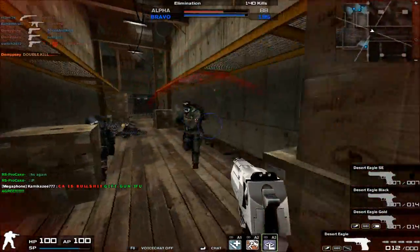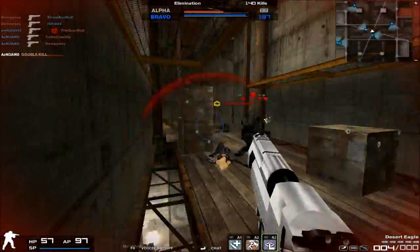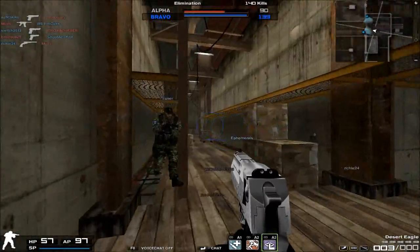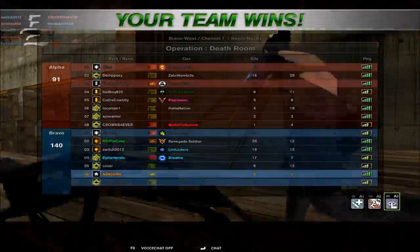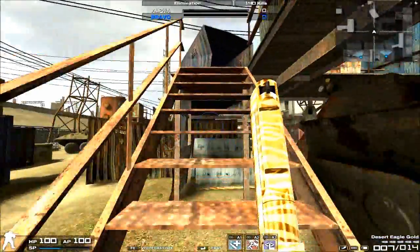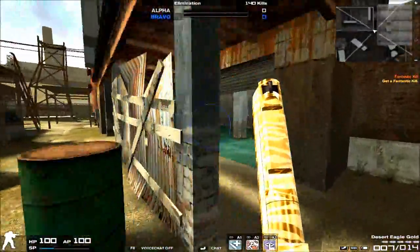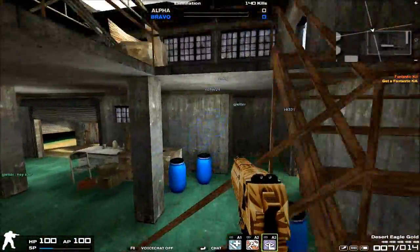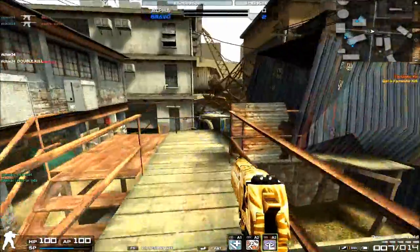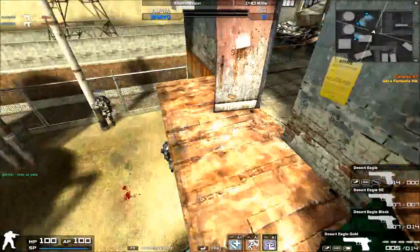Quarantine isn't much better for the Desert Eagle either. Despite its surprisingly good portability, it only has 14 rounds, and even though Desert Eagle bullets push zombies back a little further than a G23, 30 bullets will win over 14 bullets any day of the week. That's just my honest opinion — I'm no quarantine expert, but it's a practical concern.